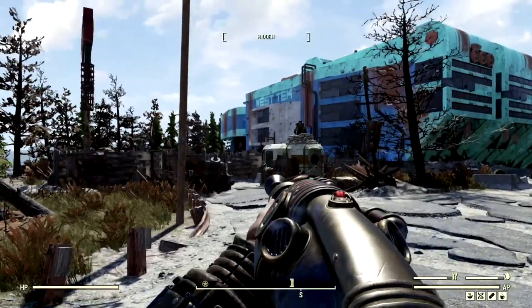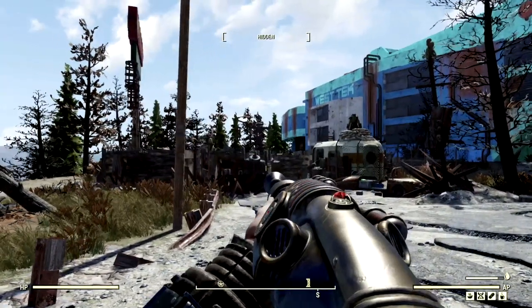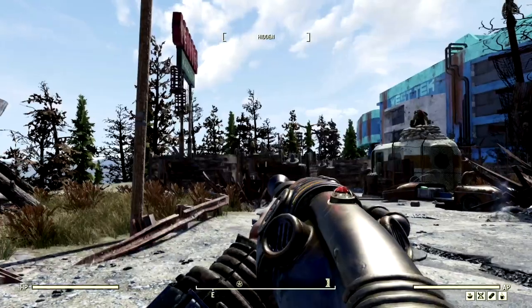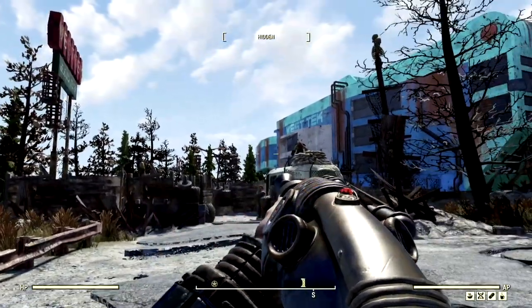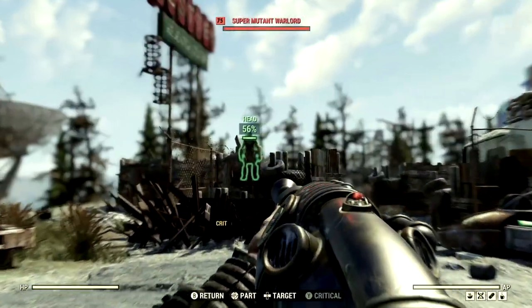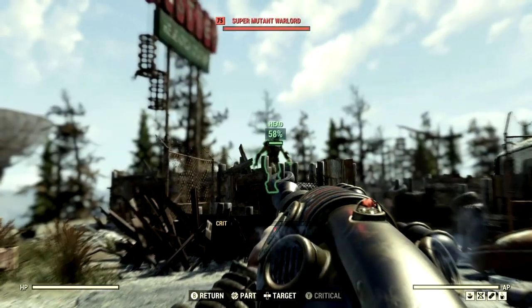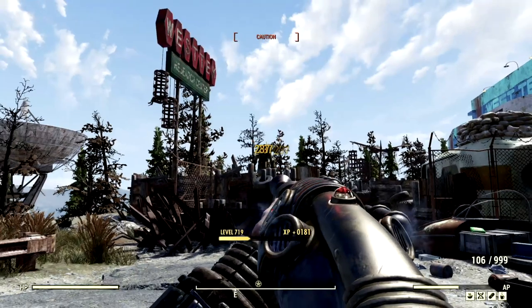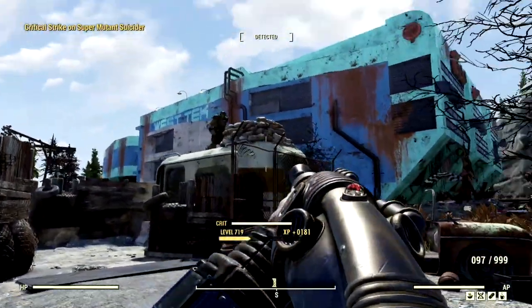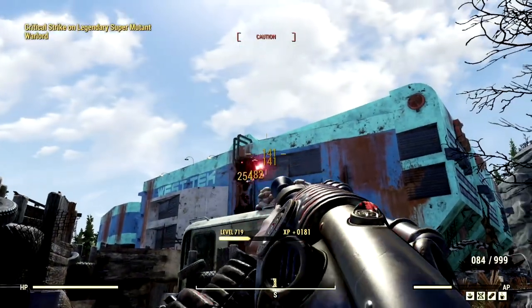To begin our demonstrations with our all-powerful Alien Disintegrator build, we've made our way over to the West Tech Research Center, because there's a ton of super mutants over here that need to be vanquished. We're first going to start off with the full health build, then we'll swap over to the bloody build. Here's our first target — look at that damage. This weapon shoots extremely fast, and this is a full health build.